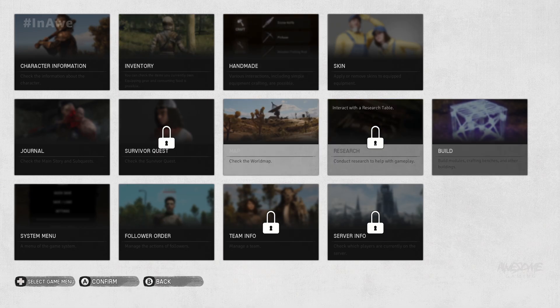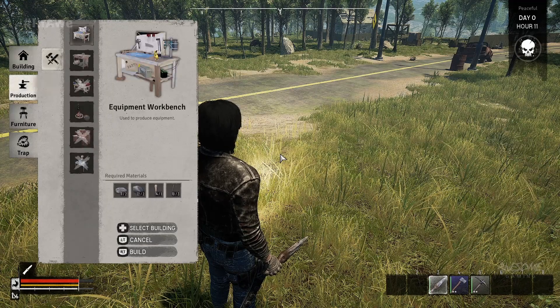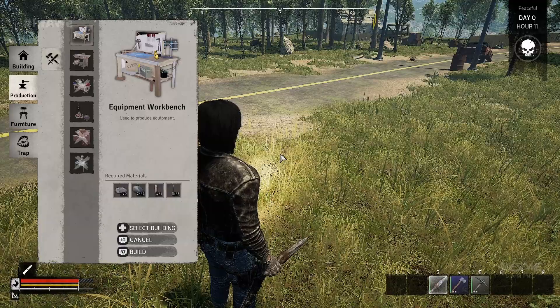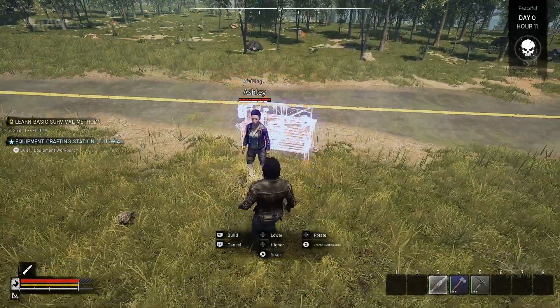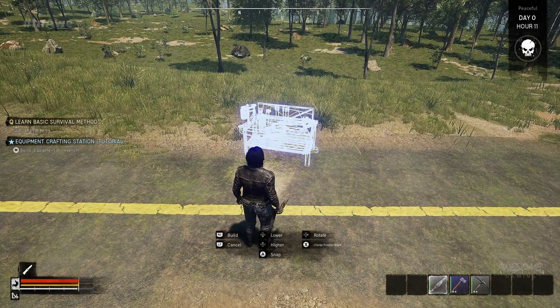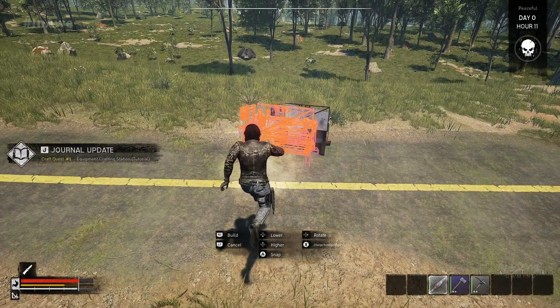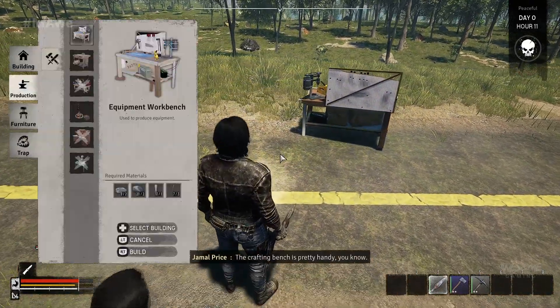'Ever wake up on a zombie island and feel like you're left alone? Yeah, I'm Jamal Price, the mechanic.' Alright, so we're going to do a workbench. Go to build, then production, workbench. Right trigger to build — hold it, long press — and that'll do it. The crafting bench is pretty handy. Apparently we put it backwards.